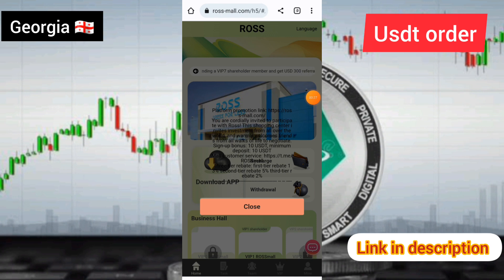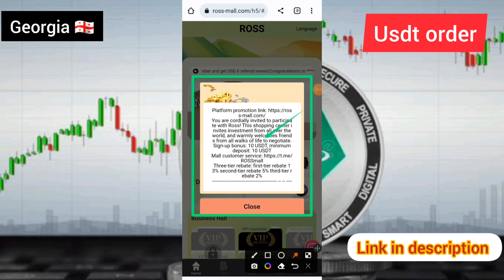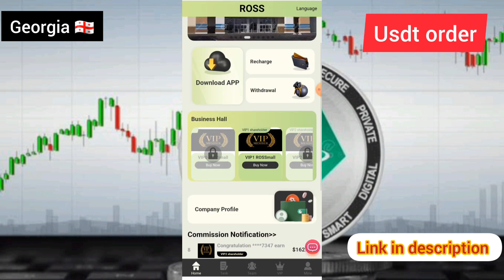Welcome back to this site. Friends, you can see the promotion link is there. After you get your account, the company will give you 10 USAT floating in your account.